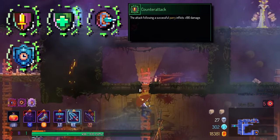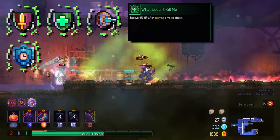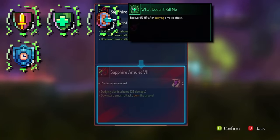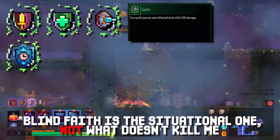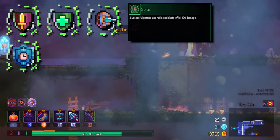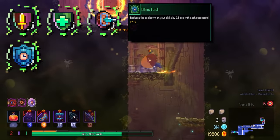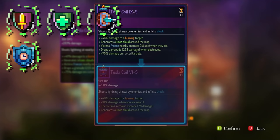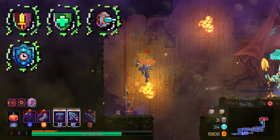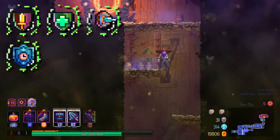Here's a controversial opinion: I think every single shield mutation — Blind Faith, Counter Attack, What Doesn't Kill Me, and Spite — are all not viable. The problem with shields is that it's an offhand mechanic; you're not going to go out of your way to parry if you can just kill the enemy straight away. If you want healing, just pick Gastronomy. If you want more damage, pick skill cooldown reduction or Frostbite. These mutations feel very outdated and I really hope they change them.